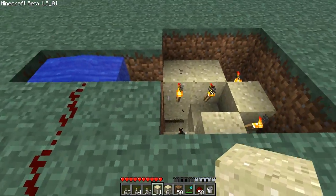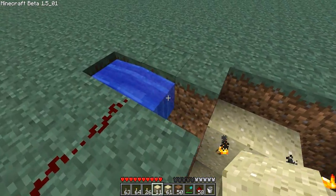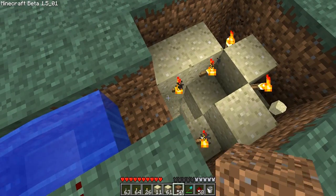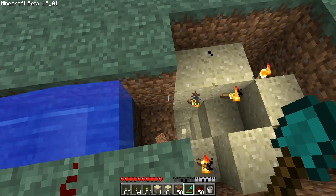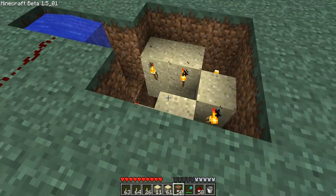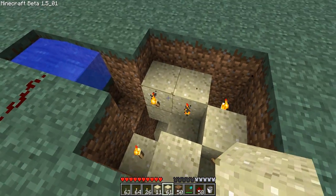Once you get your spire all the way up, almost to the top — I forgot to mention this — you dig one down, and your water shouldn't spill. If it does, then wow, that sucks. But yeah, now you gotta make it so it just looks like a floor.